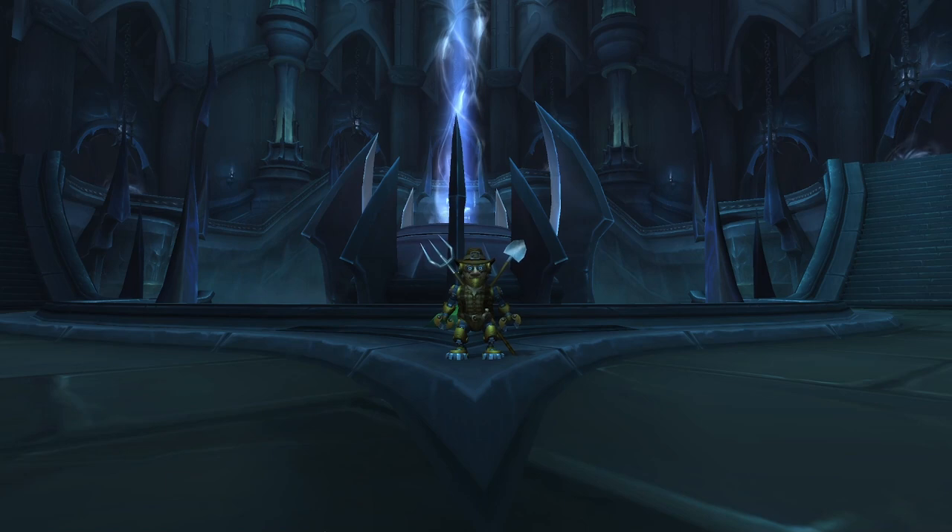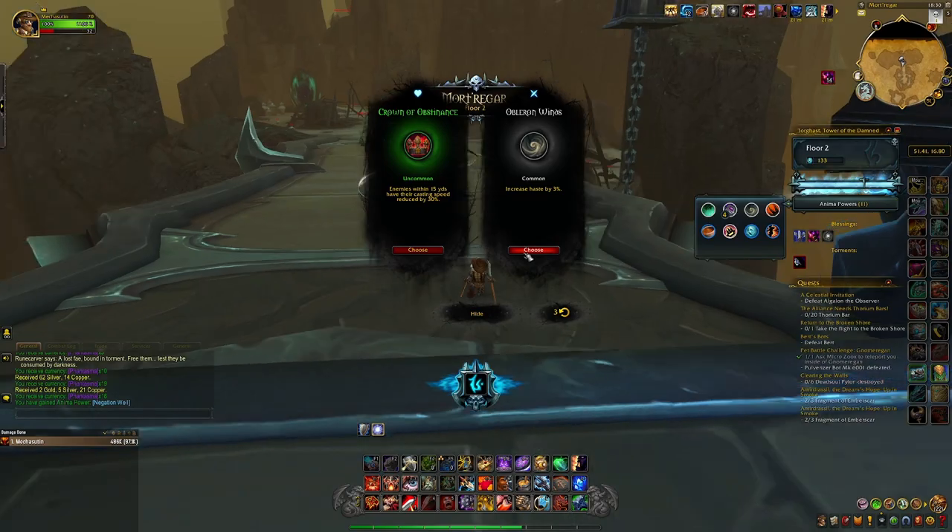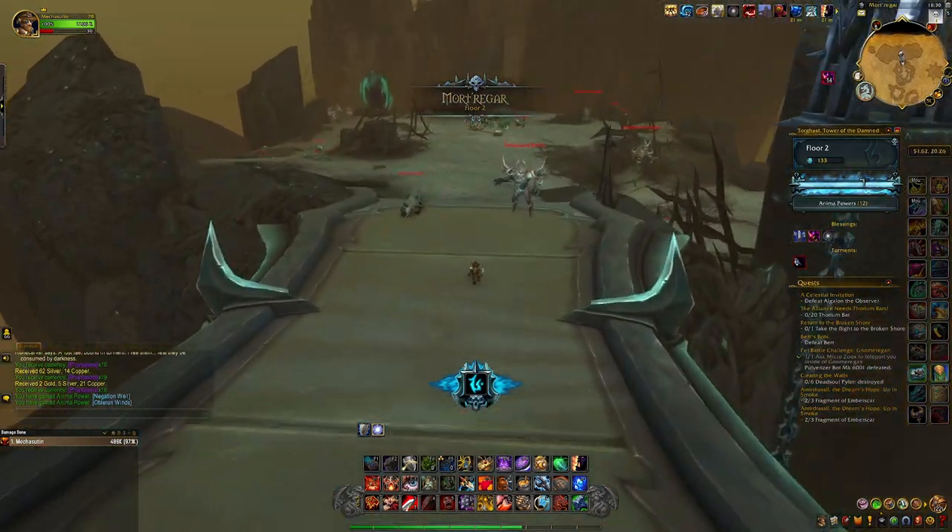First, we will cover the pets of Torghast. There are many you can obtain, many of which drop from a certain wing. You can obtain these pets by killing the last boss of the 5th floor. Since there is not a special process of obtaining these, I will just mention the ones you can get and from which wing they drop.